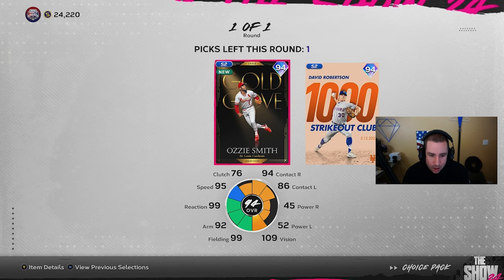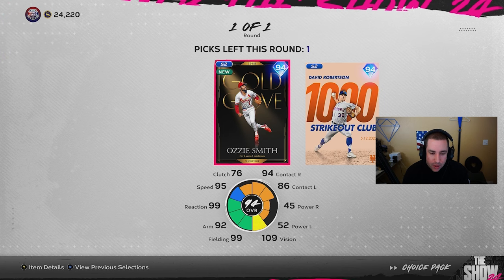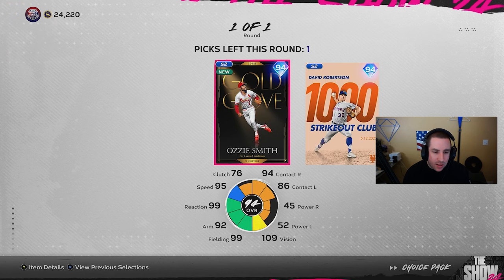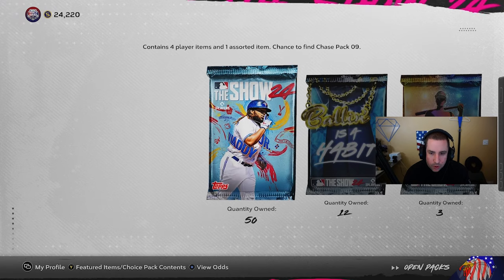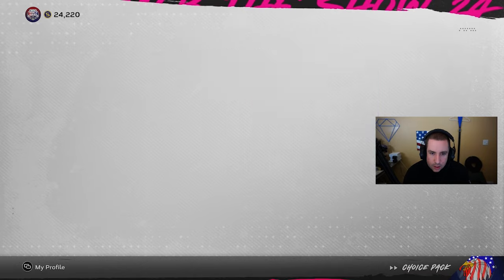Ozzy Smith got the contact, no power, but does have the speed. You can get really good contact on this card. If you put him on the Corbin Carroll boost you just won't get power, but depending on his swing it could still be decent to try. I actually might try this card for a few games on my Corbin Carroll team. We'll pick Ozzy Smith first, then David Robertson second. We also got to go look at Jason Hayward - don't really expect too much from him but it is a free card.